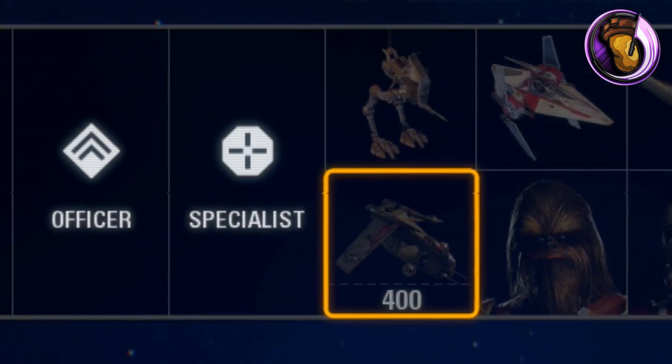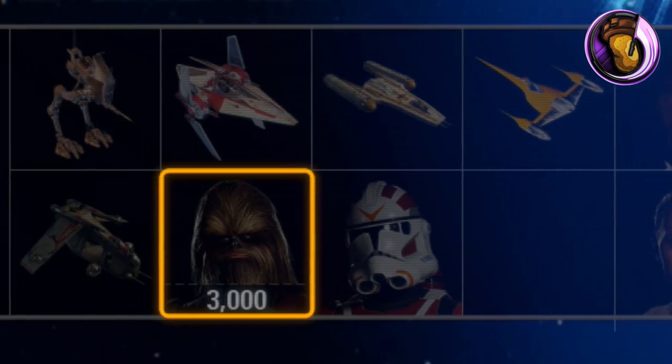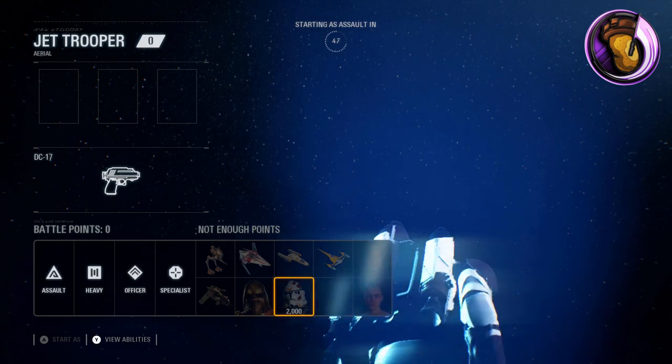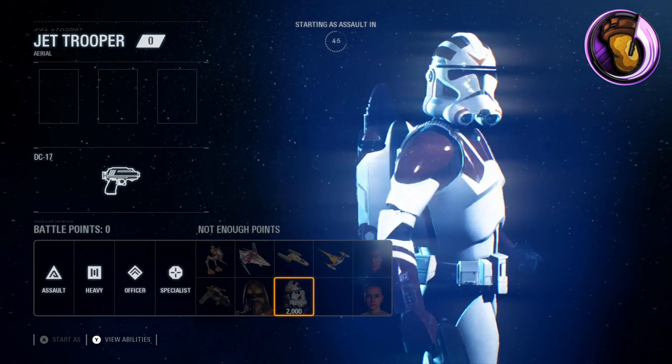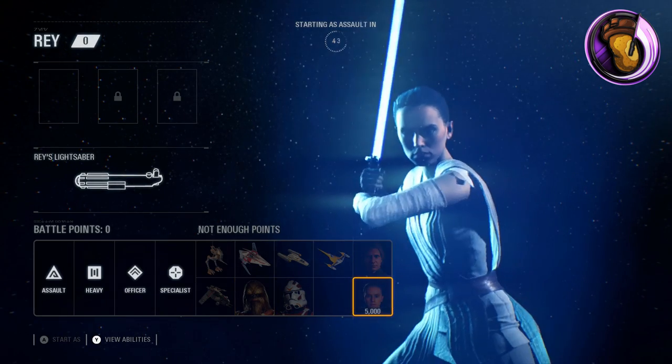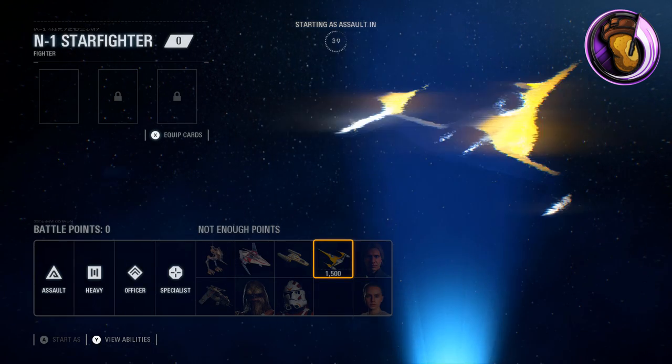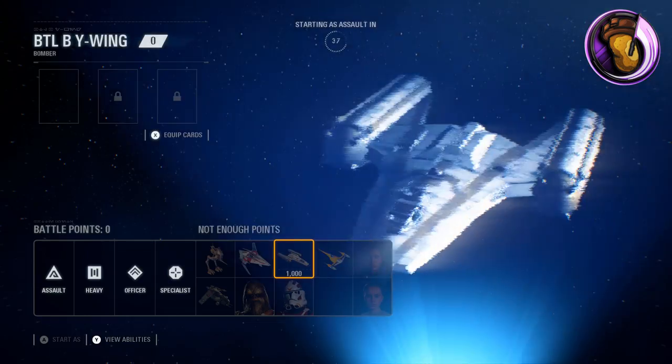Once we've chosen a lobby, they give us the option to spawn in as different classes: the assault, the heavy, the officer, and the specialist class, along with all the special classes such as the Wookiee or the jump trooper, or even heroes. Those are reinforcements and will be covered in another video.